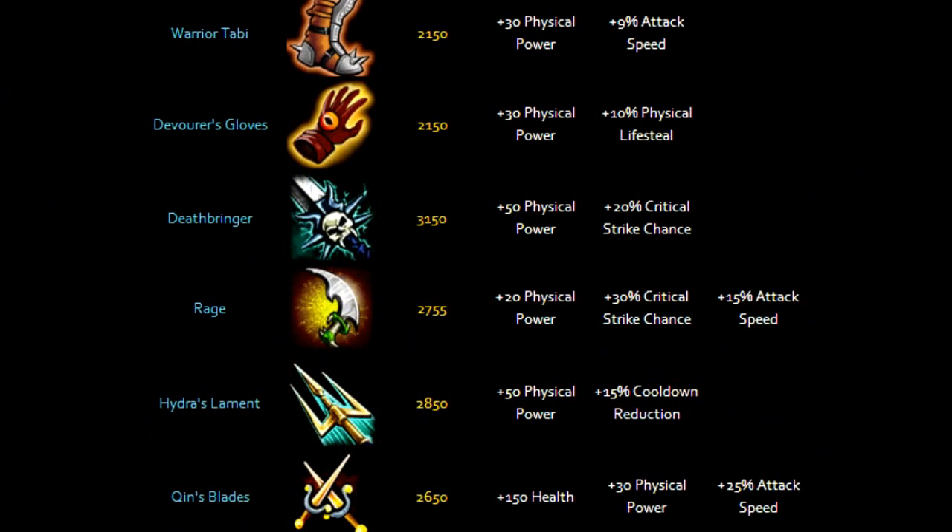Now in buying items for Xbalanque, you're gonna want to start off by getting Warrior Tabbies, then Devourer's Gloves. Then you're gonna want to rush a Deathbringer. After that you're gonna want to get a Rage, Hydra's Lament — excuse me if I pronounced that wrong — and then Qin's Blades. Now this build is just my personal build; you don't have to follow it one by one.